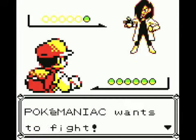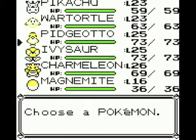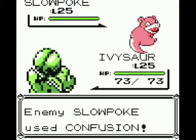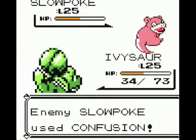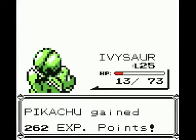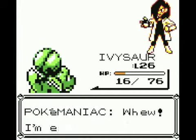This Pokémaniac has got one for us — a level 25 Slowpoke. So we are going to switch out to Ivysaur. Of course it's going to use Confusion. It didn't confuse us, which is great. This is potentially bad — let's find out. Oh, beautiful. Ivysaur has now grown to level 26, which is great. I was really actually worried there for a minute.